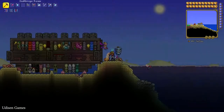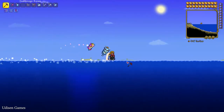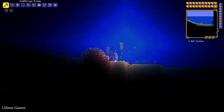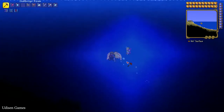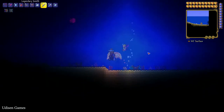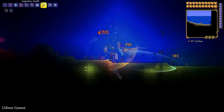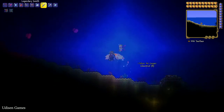I already have my teleport system, as shown in a previous video. In the ocean there is a very special entity — you can find jellyfish here. Kill the jellyfish — they come in different colors.